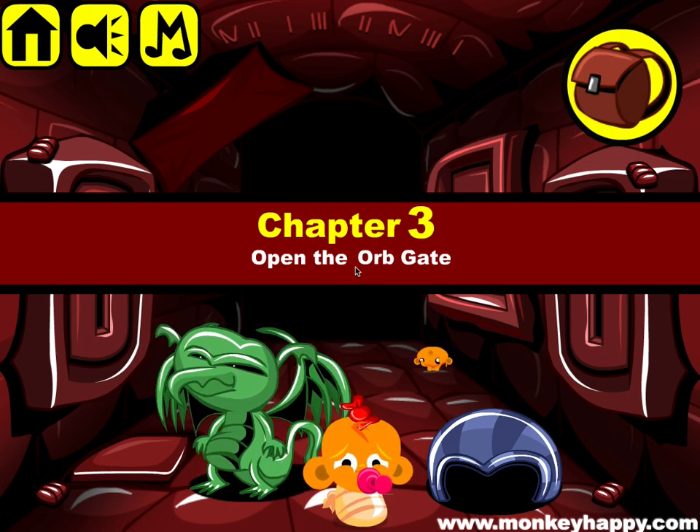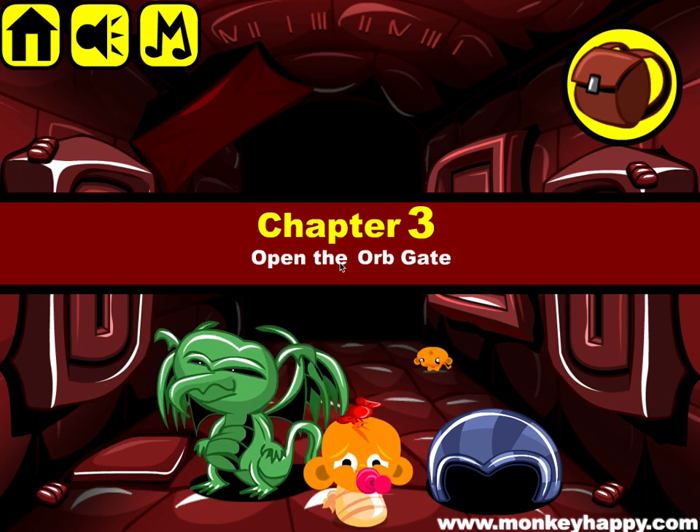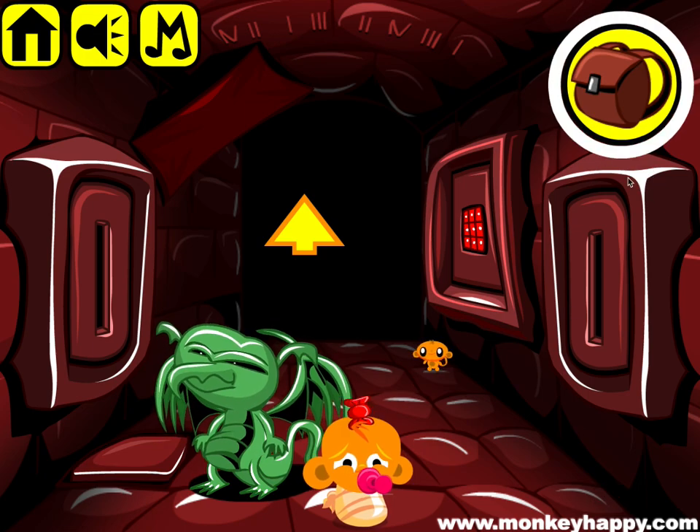Welcome to monkeyhappy.com stage 650. This is Chapter 3 of Catacombs. Open the orb gate is the mission here. So let's pick up all these items.